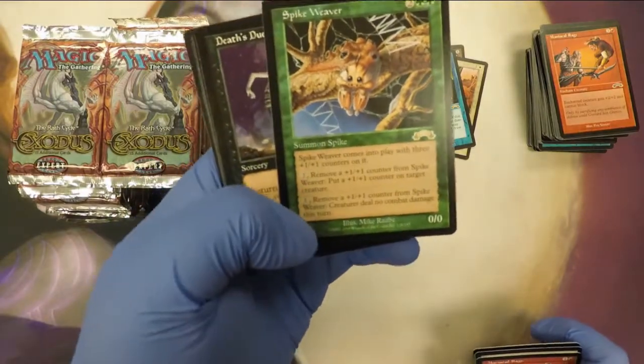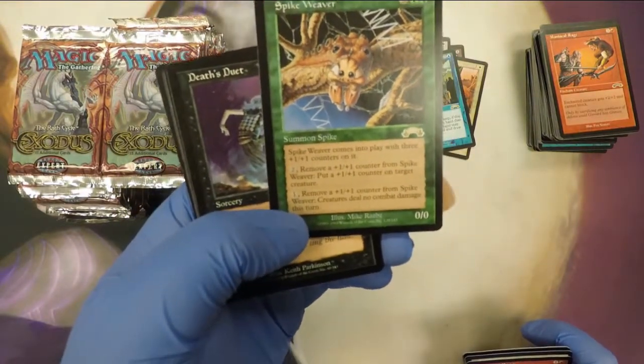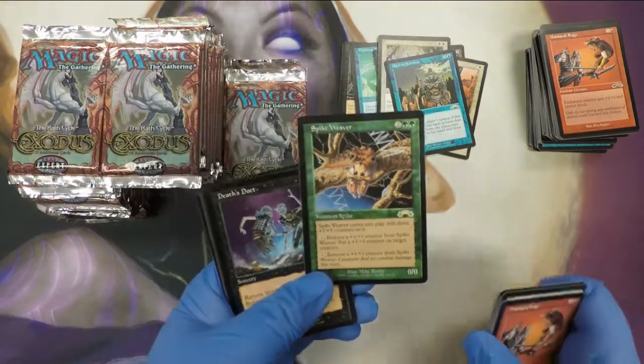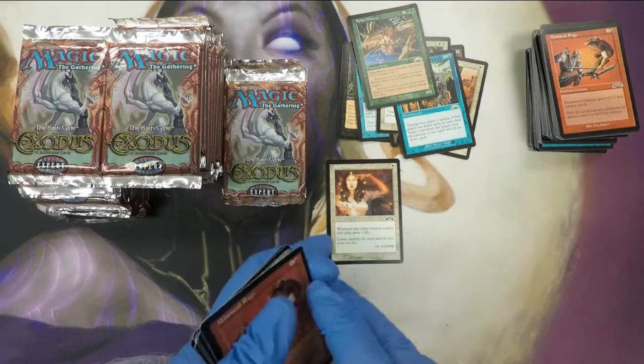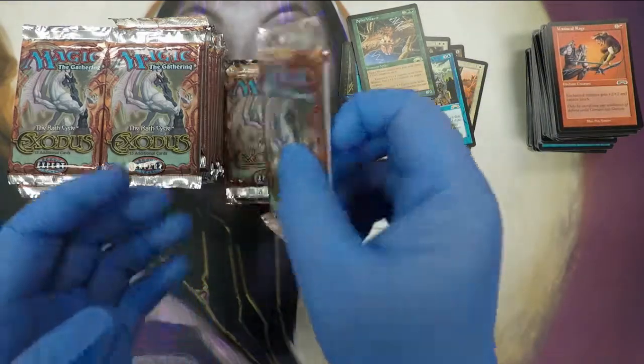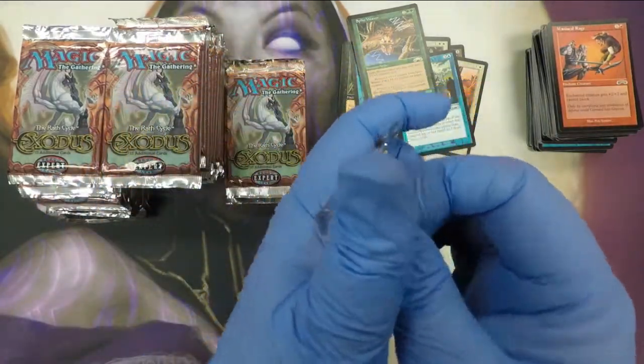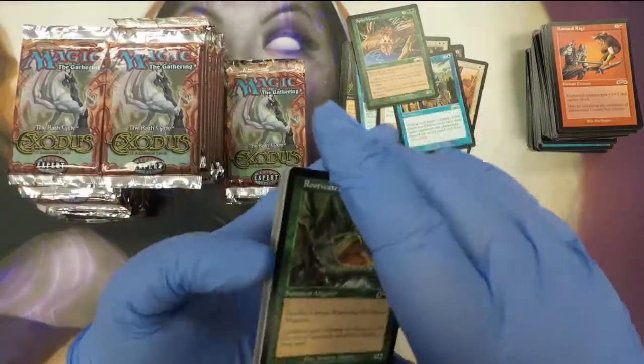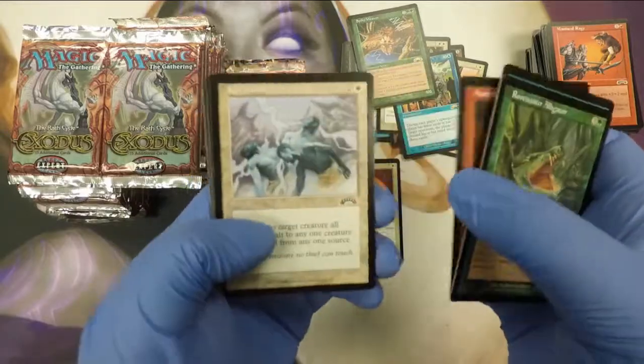Spike Weaver. There we go. It's not on the reserve list, but it's a nice $10 card. I don't believe I got any of those in that Korean box, which is probably good, because that means it's hopefully a different run.